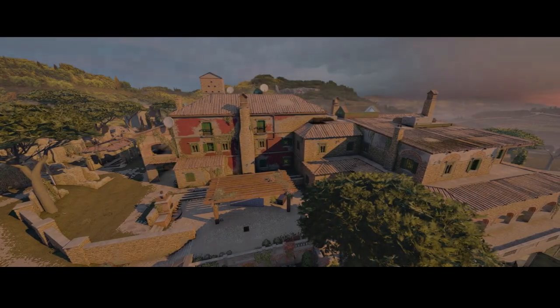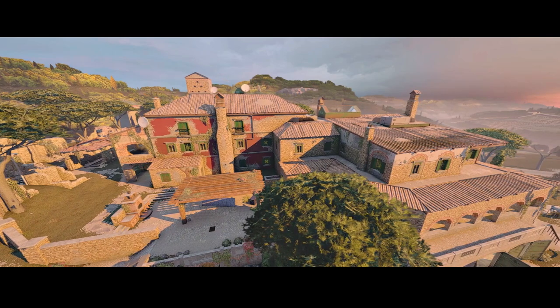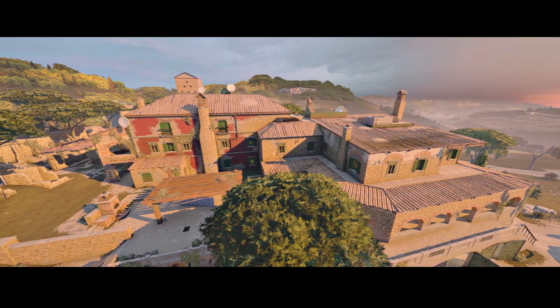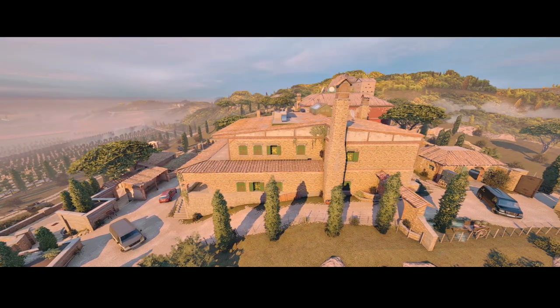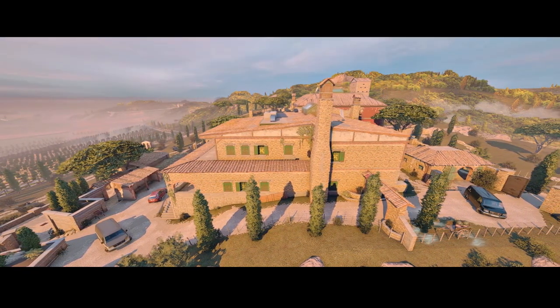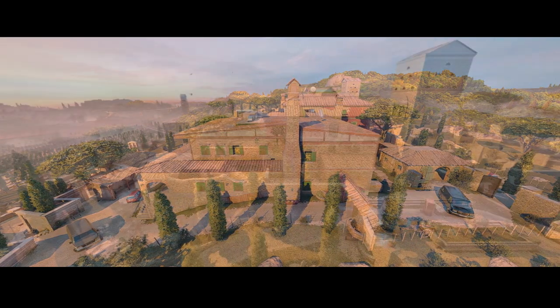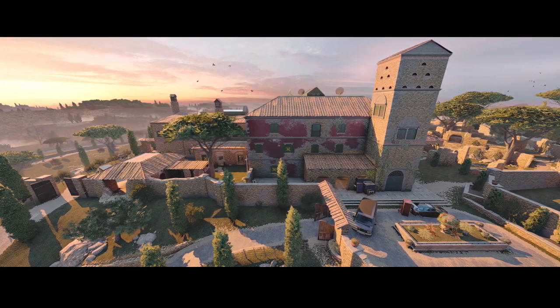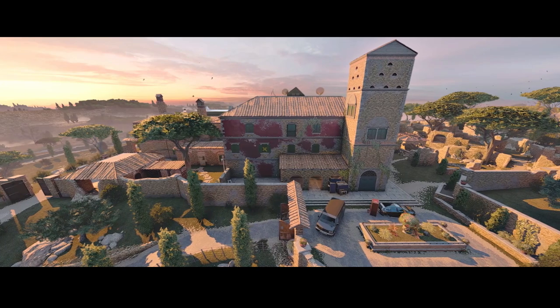Starting off with Villa — it's one of the larger maps in the game, located in Tuscany in Italy, with lots of rolling hills and beautiful landscape surrounding it. This map is packed full of easter eggs and I won't be able to go through all of them in this video, but let me know if you want to see a more in-depth video covering every single easter egg, because there are loads. It's a very beautiful map so without further ado let's get started.